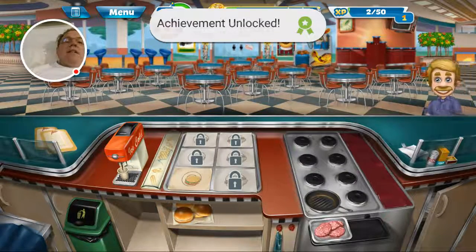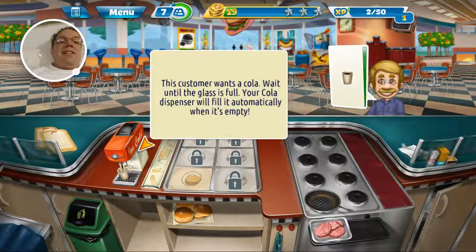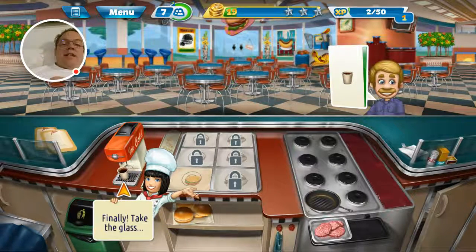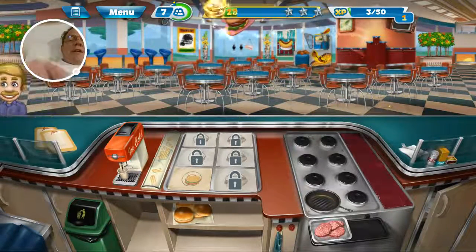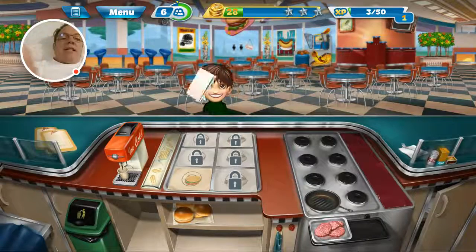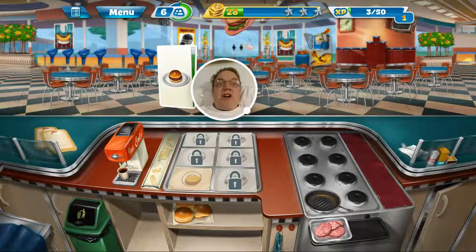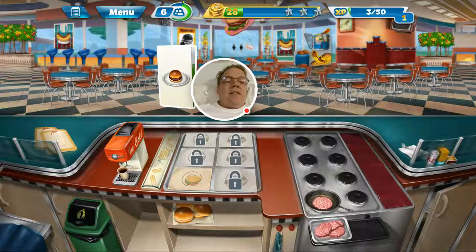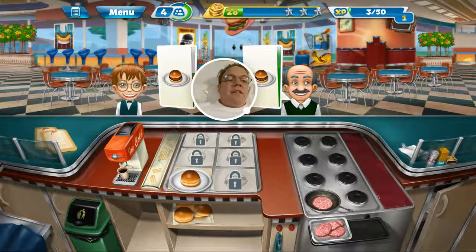I have unlocked an achievement! Look at this guy, he looks so friendly. He wants a cola — I thought that was a Coke. Alright, take the glass and give it to him. He just throws it anywhere. I need a cash register over on the left. Now someone wants a hamburger — give me that hamburger. I gotta cook myself a hamburger.